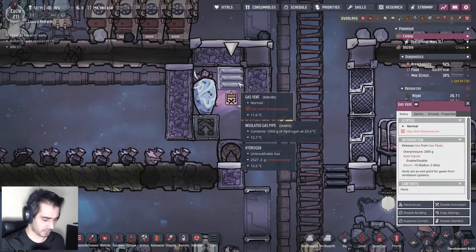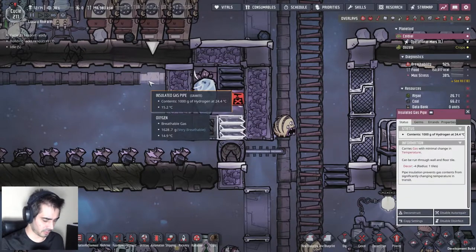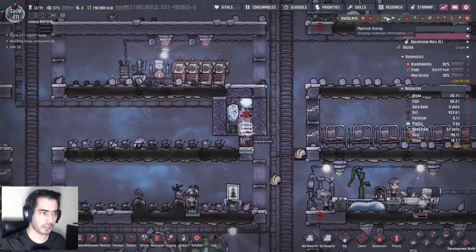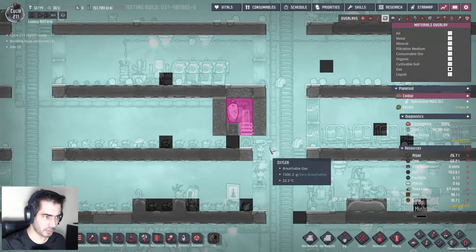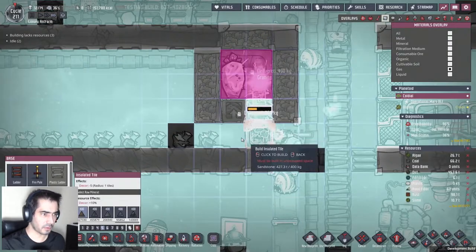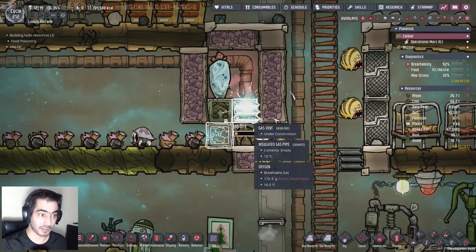Next plan - let's grab this, remove this, and there - to see if I can force it out. I just need to fill this room with hydrogen, that's it.